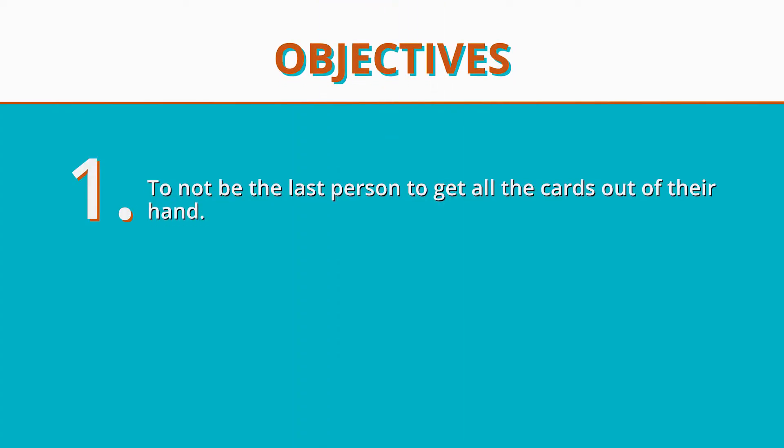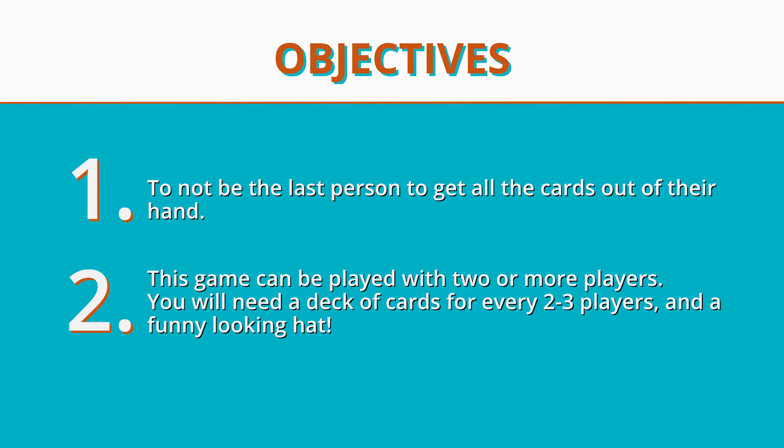The objective of Idiot is to not be the last person to get rid of all the cards in your hand. This game can be played with two or more players. You'll need a deck for every two to three players, as well as a funny-looking hat.